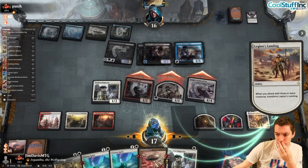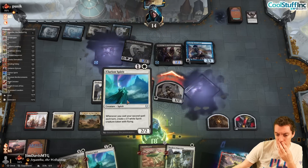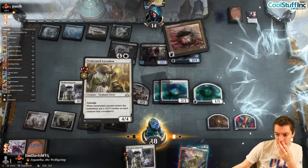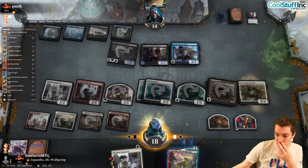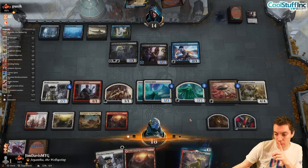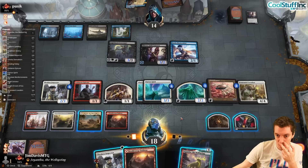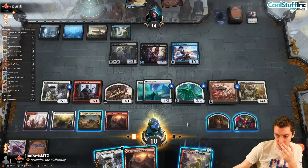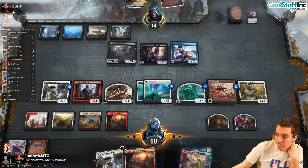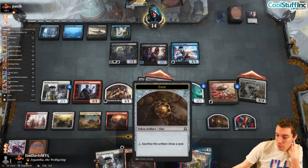They got no cards, just drew a card. We go to Adanto. Attack with our stuff. They have Borrower which can block the Flyer. Trading off Clarion Spirits is fine honestly. Attack with this and this and this. Fairy Mastermind is annoying with our Clue - we have to crack it on their turn. Then we'll probably just go land, Inspector, make a token.